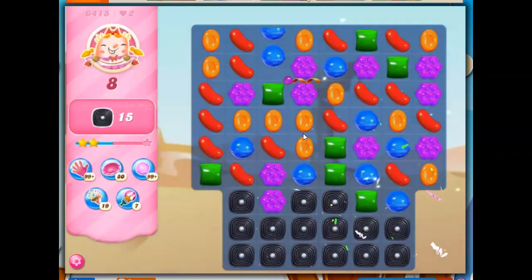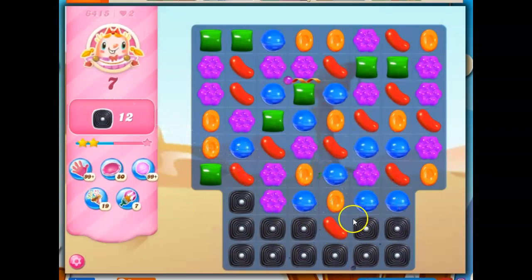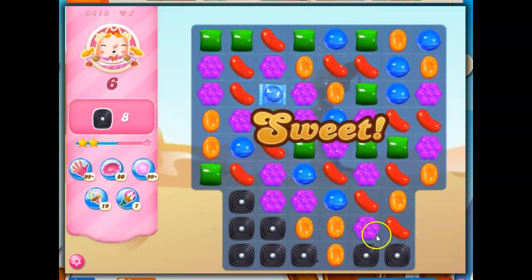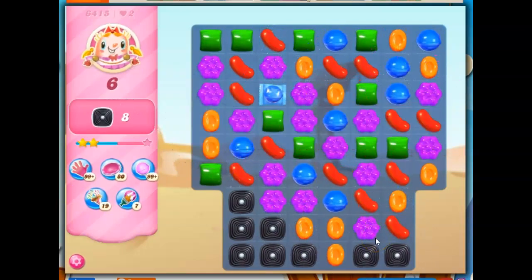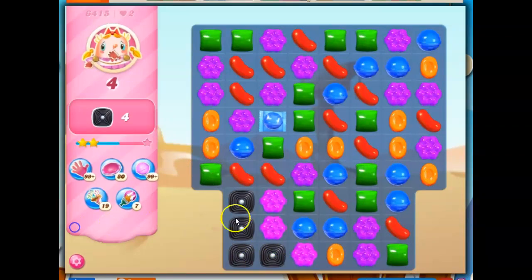Okay, so eight moves is a good amount to try to clear this out. Notice here I'm not paying so much attention to the upper area. I don't need to know what's going on there — I need to focus on what's going on here. It's very unlikely that something spectacular up here is going to help immensely. I need to work in the base. And there we go. That's it.